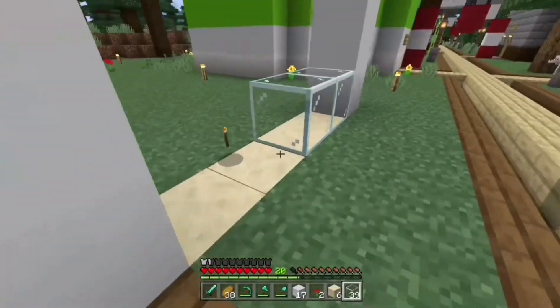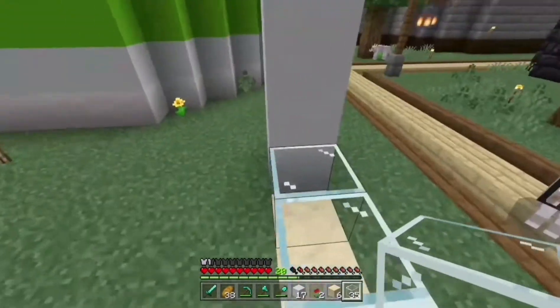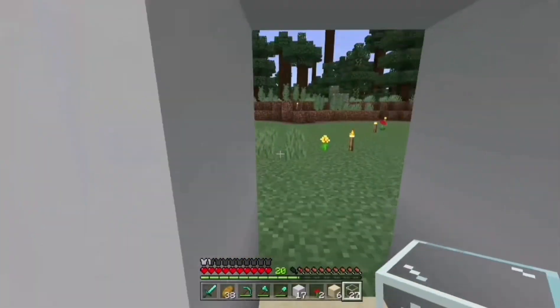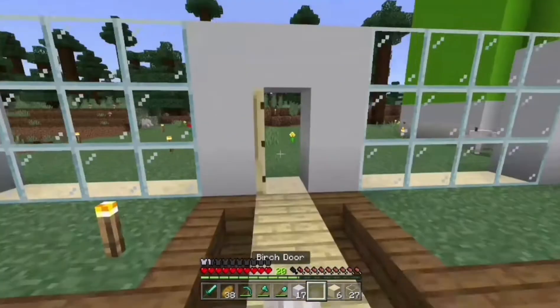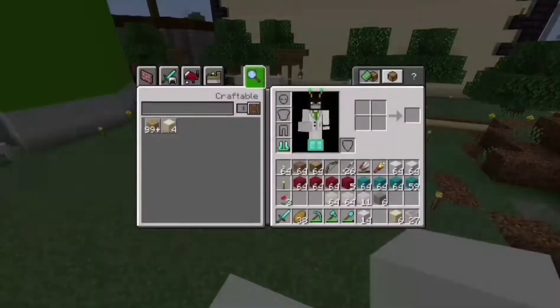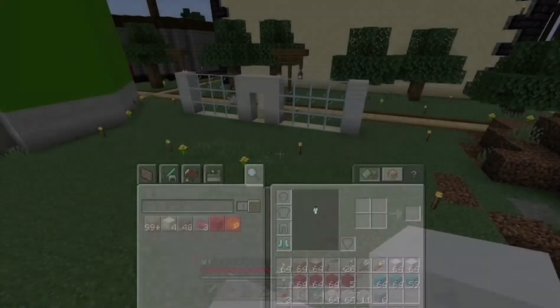I'll add the glass in now — I'm going to have a big window at the front, just so you can see in. Like any pet shop, you have a window so you can see what pets are inside before you go in to buy one. The name of the pet shop is 'Perfect Pets.'